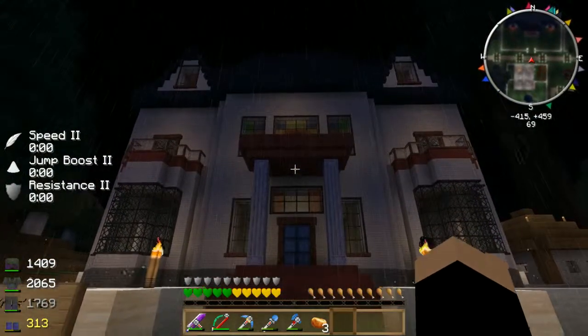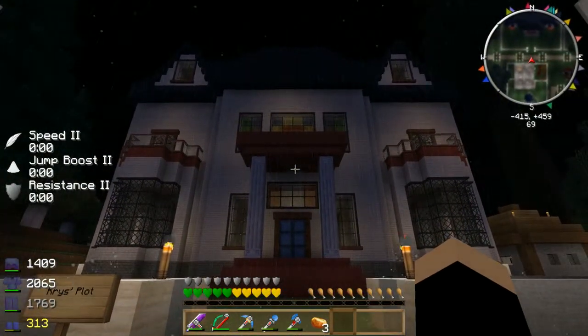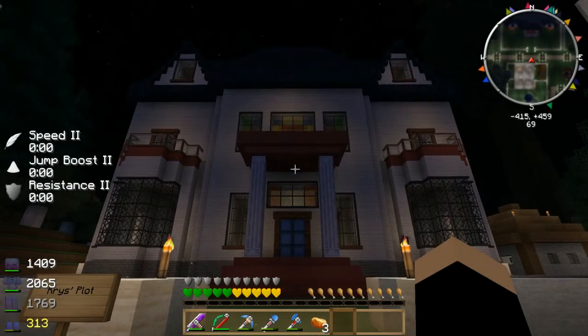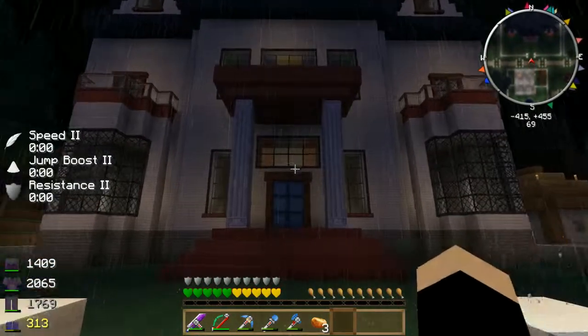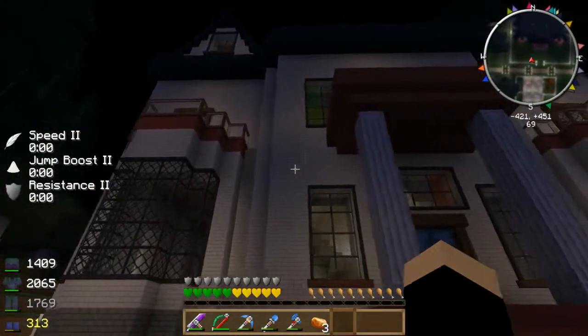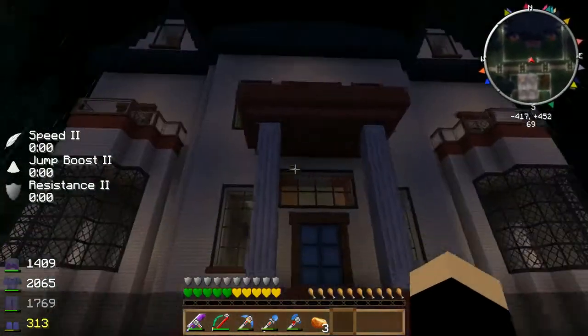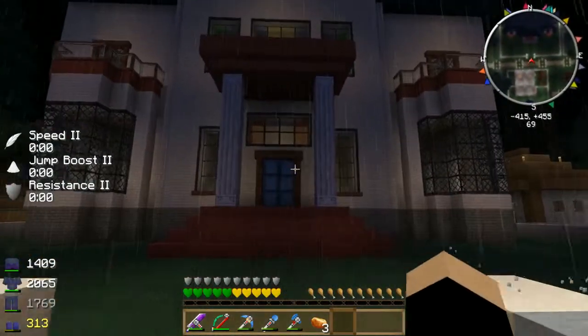Then we come over here — this is my current project, this is my new house. The inside is totally not done, structure is done but not the interior design — it's all cobblestone on the inside. But the exterior is pretty much done; I still have to do the yard and the fence and all that. I tried to go for sort of a Victorian roof and a mansion-y style, and I've got the stained glass windows up there.